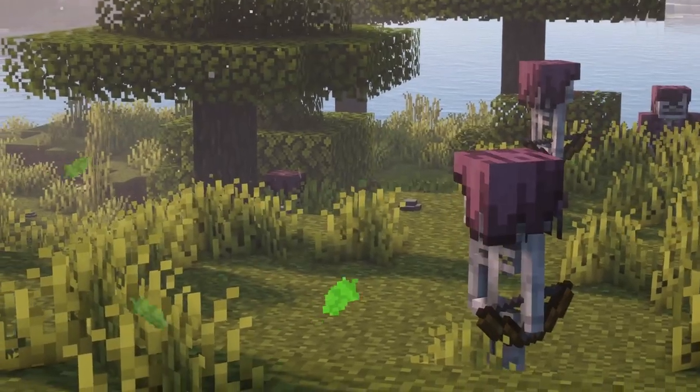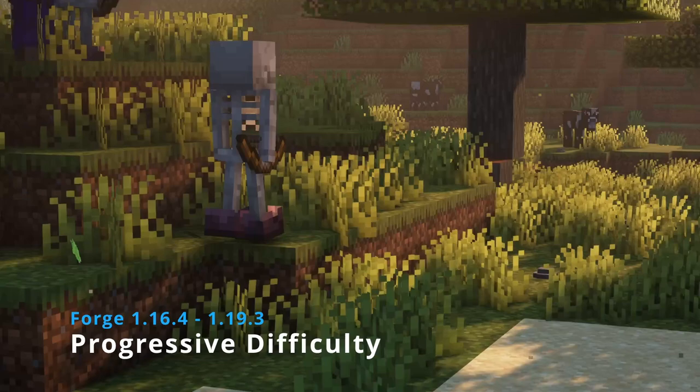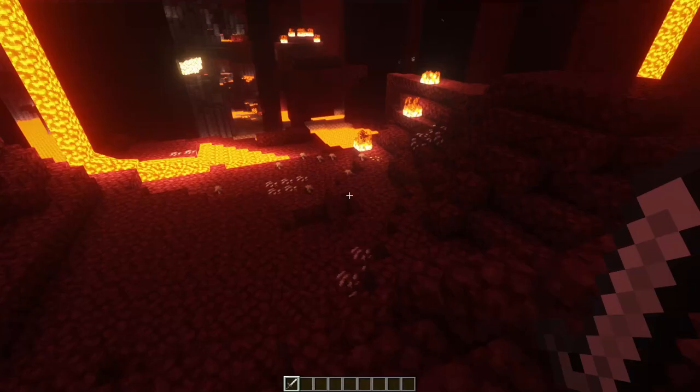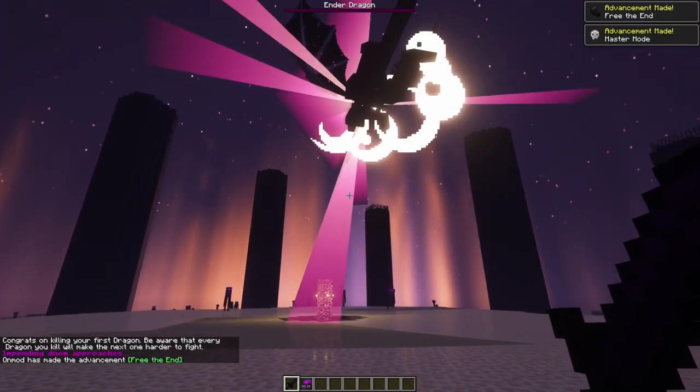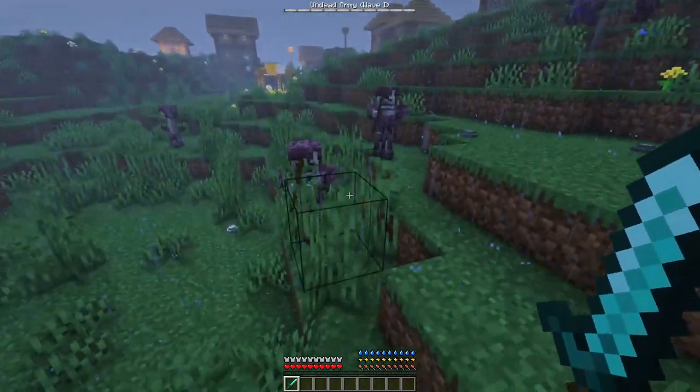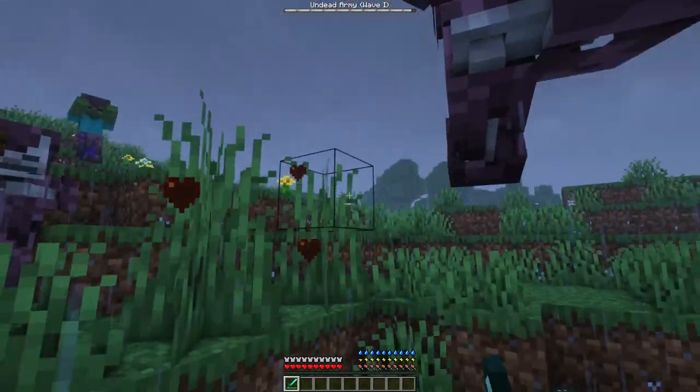The next section is all about progression. First up, the Progressive Difficulty mod, which makes vanilla mobs more powerful when you go to the nether and beat the ender dragon. Some of the changes include the bleeding effect, mobs spawning with armor, groups of hostile mobs, and undead armies.